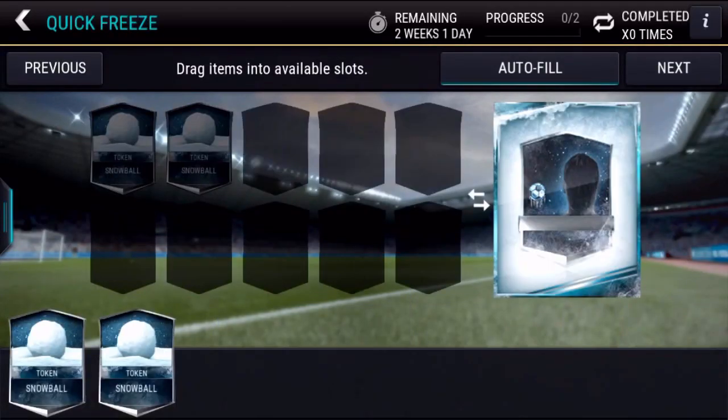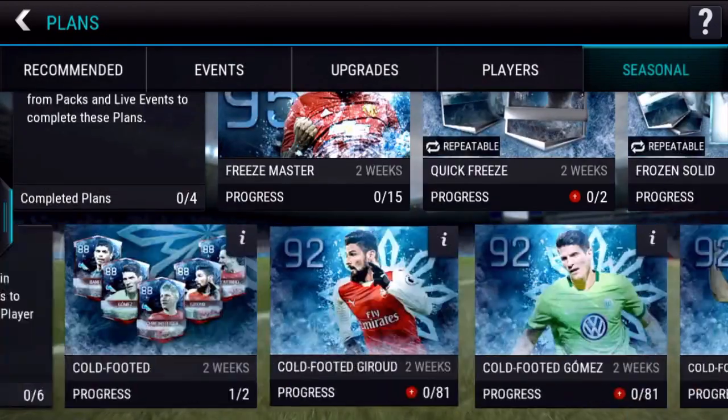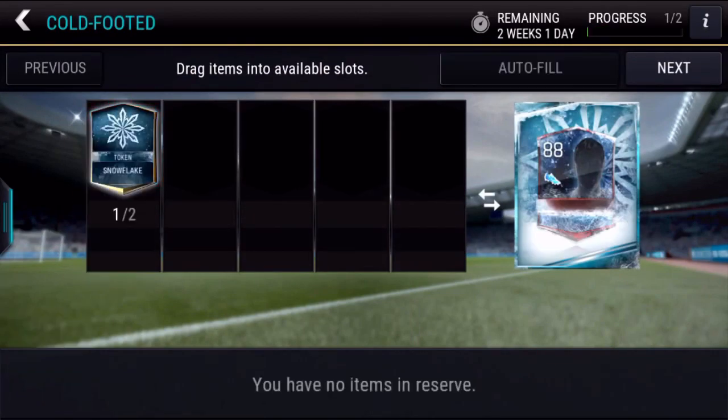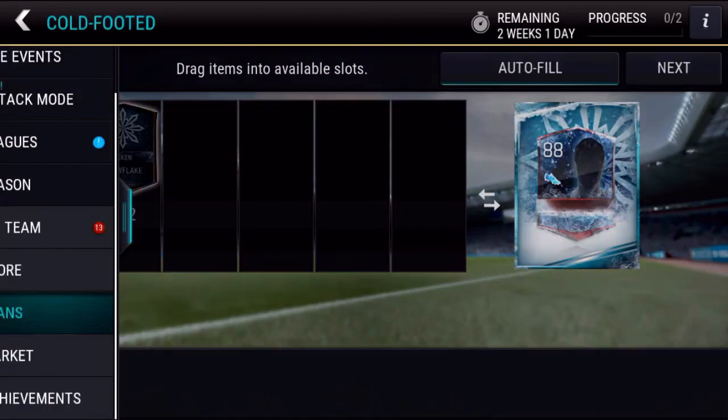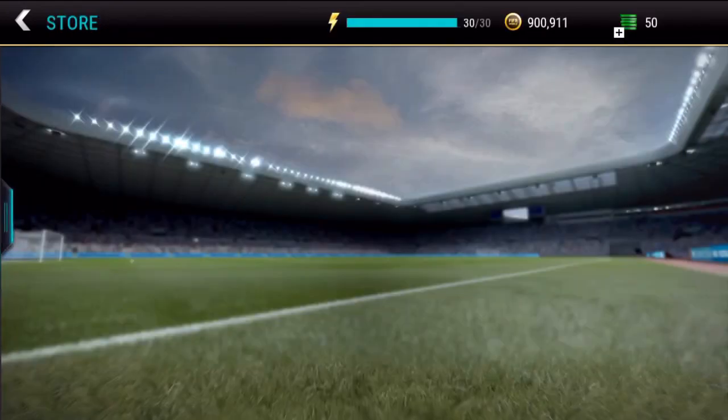As you can see, I'll be able to put the snowball ones in here to get a free silver player. However, I'd recommend doing these 92-rated plans that you get after getting one of these snowflake tokens. I'm pretty sure the snowflake token is guaranteed.